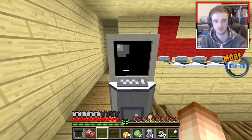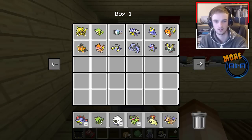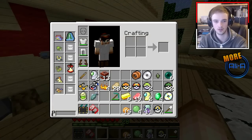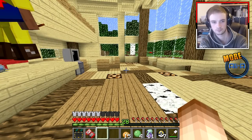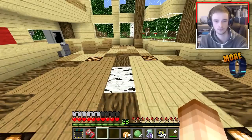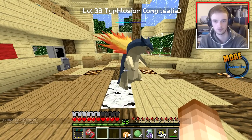Okay, so the trading machines are upstairs, these ones. Alright, we've already done a trade before actually — we traded for the Typhlosion, your Typhlosion. What did I get? I got my Magikarp. Wow, he's huge.